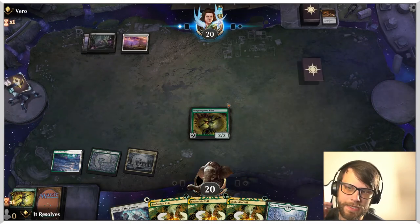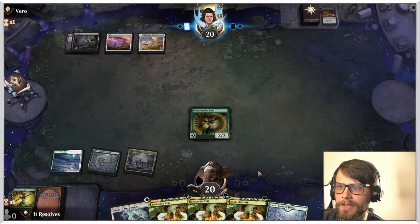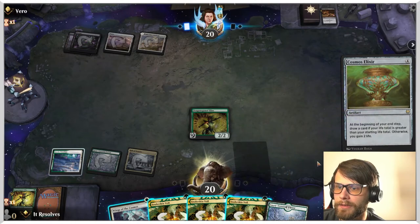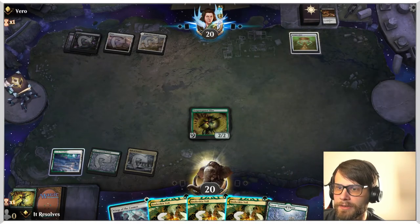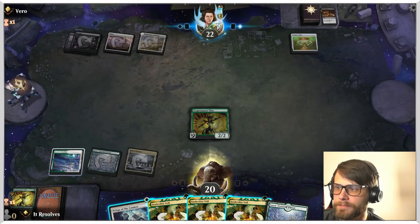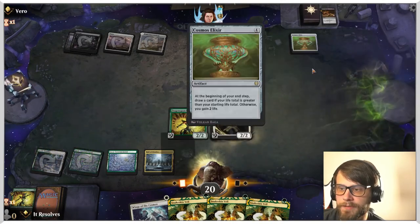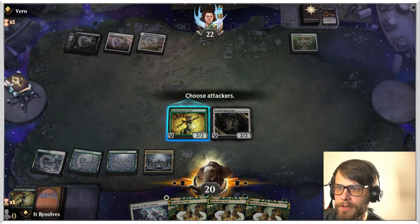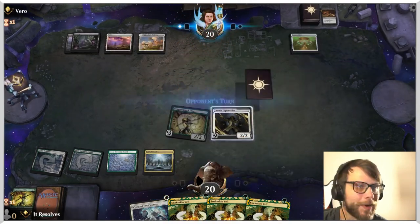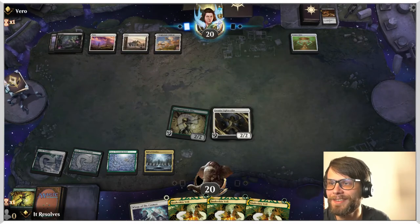We'll just pass here. This is going to be a very defensive turn — I'm assuming they might have another removal spell, and in which case we'll just Snakeskin Veil. It looks like they don't actually — that's interesting. We're not going to push it; we're going to wait and see what we can do. Just going to wait — we're not going to push our luck. We're going to try and be smart about this, because I don't think we have been up until this point.